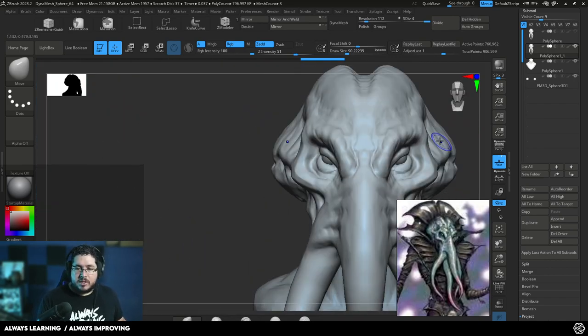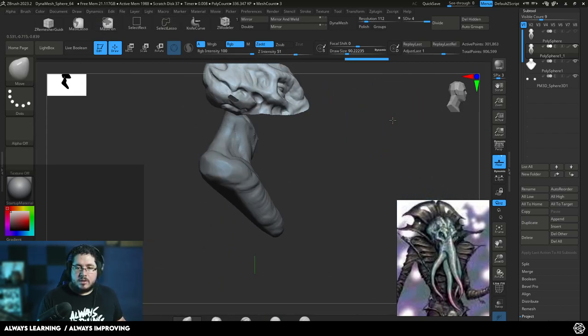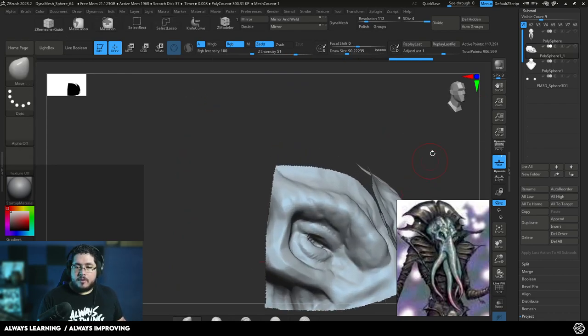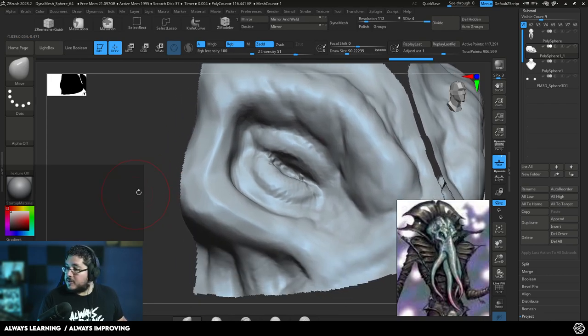I'll give it one more subdivision with Ctrl+D and let's start doing some cleanup. I always like to start with the eyes — they're very fun. Let's isolate the eyes real quick and work on them.